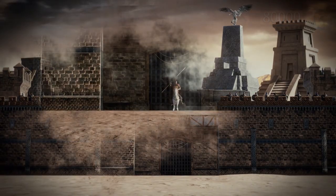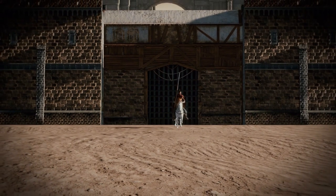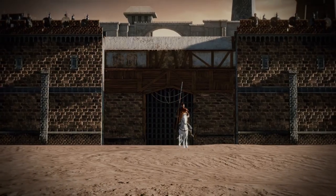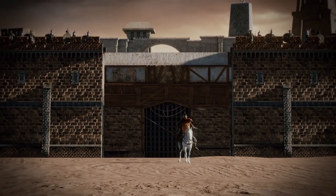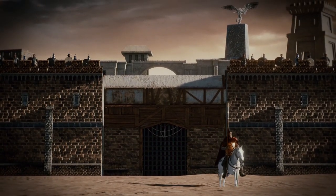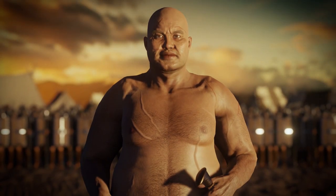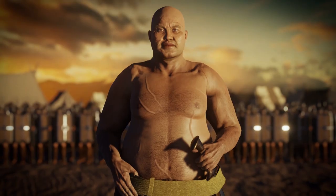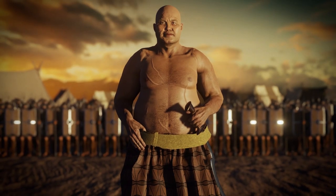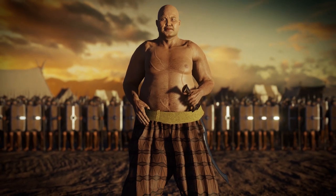The Meereenese sent forward their finest warrior, Oznak zo Pahl, the Hero of Meereen, who challenged the Targaryens to single combat. Atop his white charger and holding a 14-foot lance, Oznak taunted the besieging enemy. Discussions commenced between Daenerys and her closest advisors regarding who should be sent to face him. Eventually, Daenerys decided upon her bodyguard, Strong Belwas. As Belwas was an ex-slave, his death would not bring prestige to the Hero of Meereen. Likewise, should the former pit fighter defeat Oznak, it would bring shame to Meereen and strengthen Daenerys' reputation.